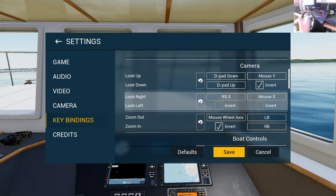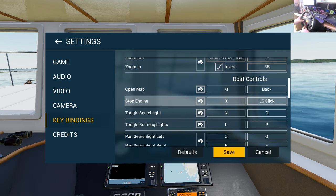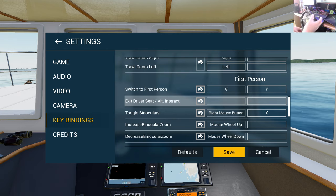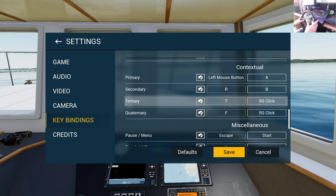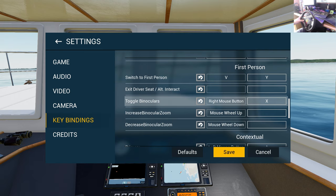Starboard and port thrusters will require something completely different — they won't work well with just a steering wheel, so we'll look at that another time. Zoom in and out are on the R1 and L1 paddles — the top buttons, not the triggers. Open map is the back button, bound down here. Stop engine is left stick click by default, and I've set that to one of these buttons. Contextual inputs include the right stick click button, bound for tertiary and quaternary actions — that's how you get up out of your seat.